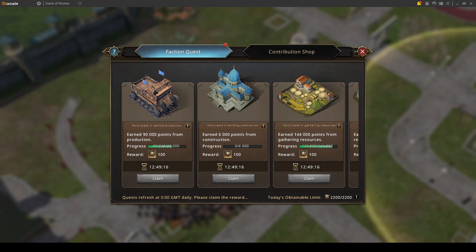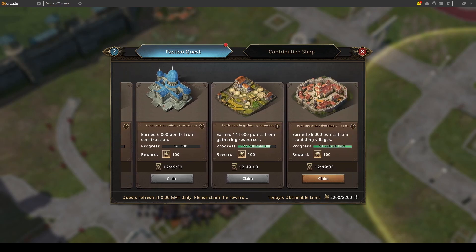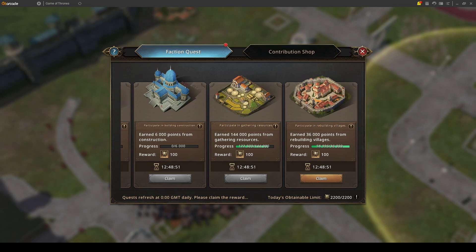Firstly, you can construct the wagons — those will grant you points. The second option is if your faction is building some structures, you can participate in building those. You can also gather resources; the resources available for gathering are wheat, brass, silver, and obsidian — I will talk about those later. And finally there is rebuilding the villages. All of these have separate meters tracking the progress.